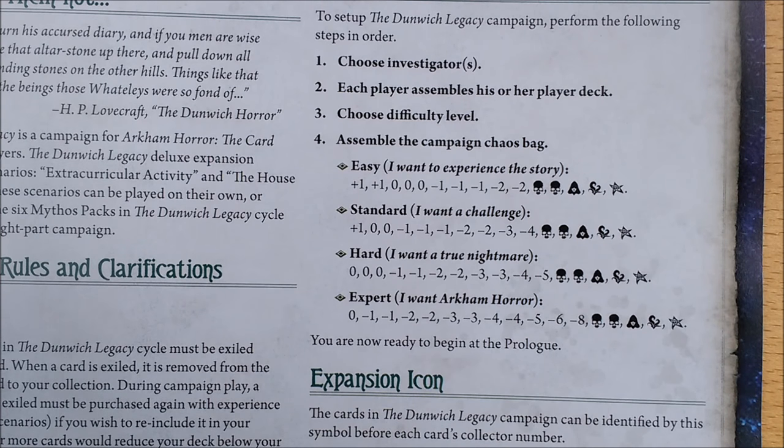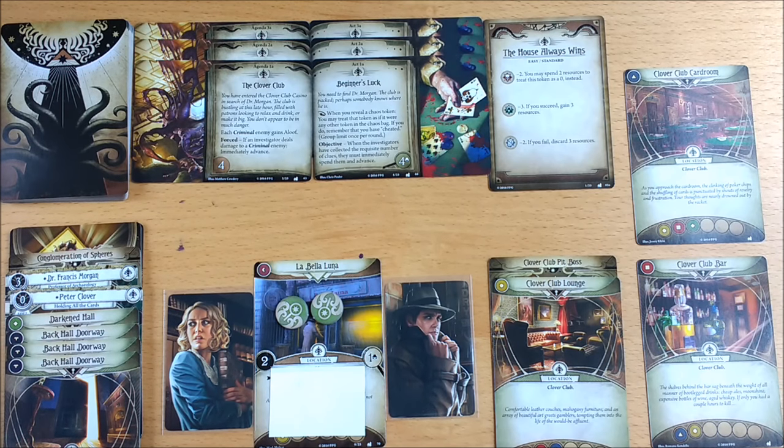Don't forget, this is a new campaign so you're going to want to set up a new Chaos Bag. This configuration is slightly different from Night of the Zealot, so make sure you don't include any tokens you shouldn't. If all goes well, your setup should look something like this.